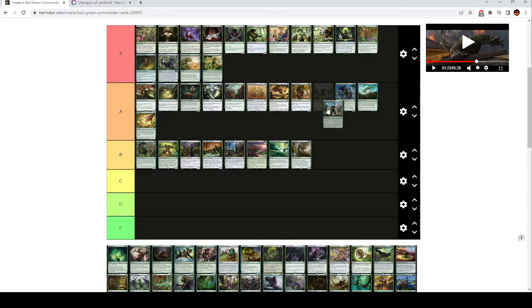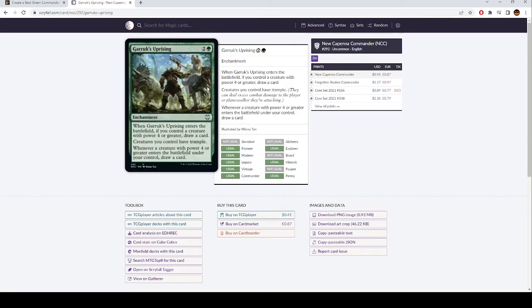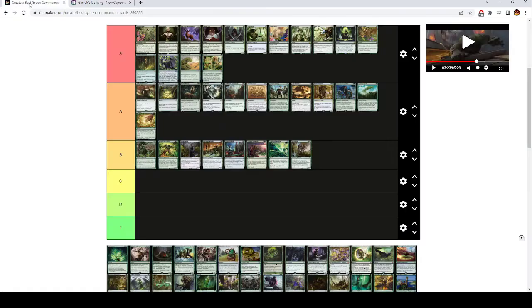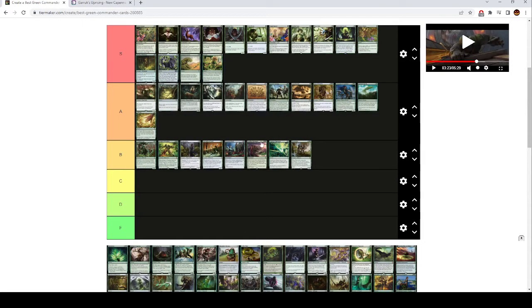Garruk's Uprising is actually A tier. I think in a lot of decks it's actually better than Beast Whisperer and quite a bit better than Elemental Bond. When it ETBs, if you control a creature with power four or greater you draw a card, and it gives your creatures trample. Whenever a creature with power four or greater enters the battlefield under your control, you draw a card. It's more restrictive than Elemental Bond, but it cycles when it comes down and it gives your creatures trample, which is huge. Having it on your sort of draw engine is really, really nice.